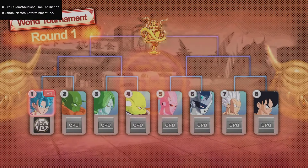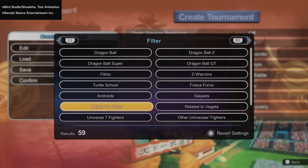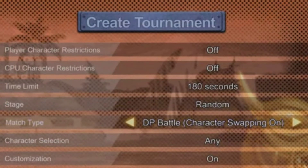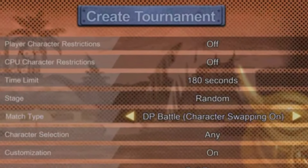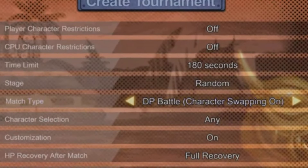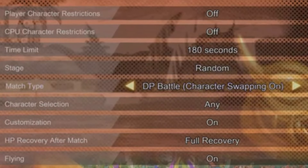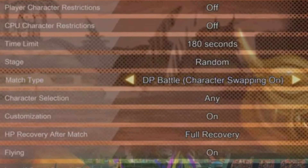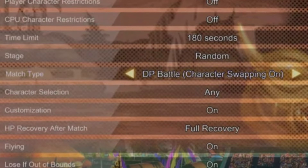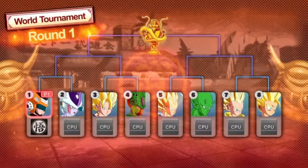Ranked battles are going to be a lot of fun, but let's really focus on the tournament mode. We can adjust the settings to our liking: the time limit, the stage, match time, character selection, character customization, and we can even turn flying on and off. We'll also have access to multiple tournament maps beyond just the World Martial Arts Tournament — including the Tournament of Power and the Otherworld Tournament.